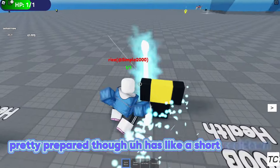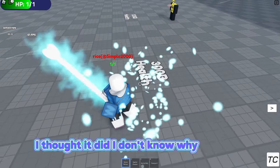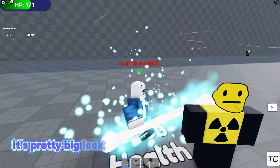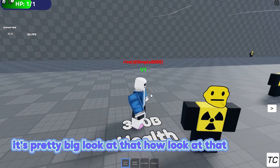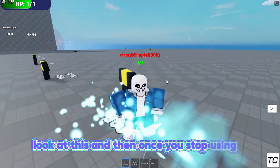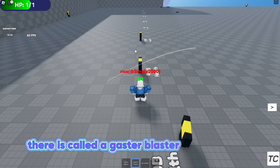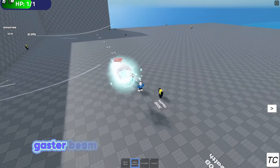It has like a short cooldown — actually I don't think it even has a cooldown. It's pretty big, and it does eventually disappear once you stop using it, which is pretty cool. Next one is called gaster blaster — it shoots a gaster beam at whatever you're aiming at.